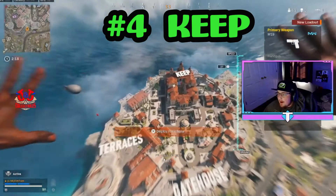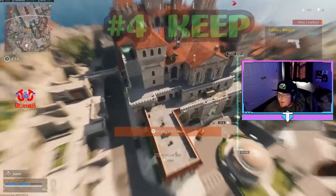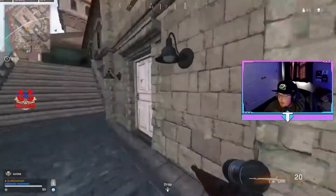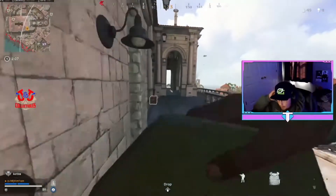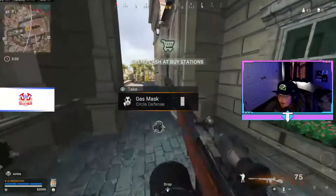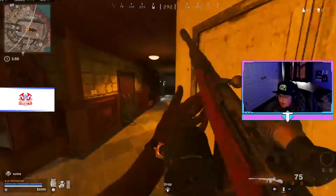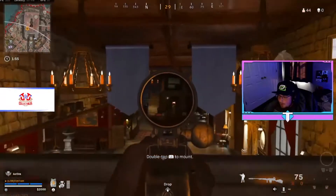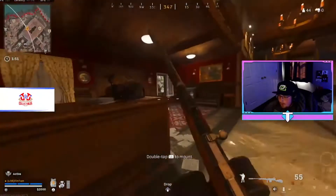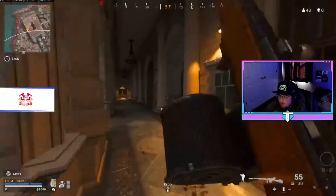Number four is Keep. You get a gun quick here and you're set up fast — you can't ask for better loot right there. The reason I keep this lower on my list is because look how much work I'm having to do just to get this one kill.